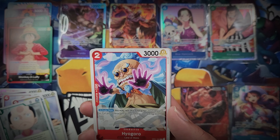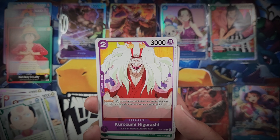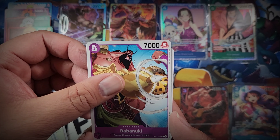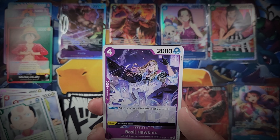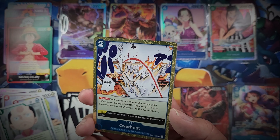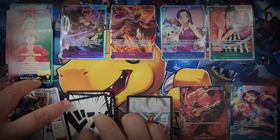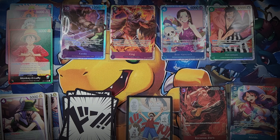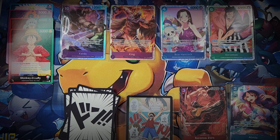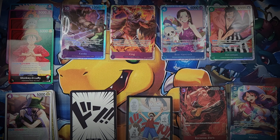We're about halfway through our packs as well, to be fair, so we're on schedule. Let's see what this particular pack holds for us: Babanuki, Komurasaki, Basil Hawkins - we've got Baroque Works Overheat as one of our rares and Page One as our second rare.